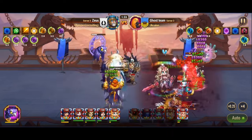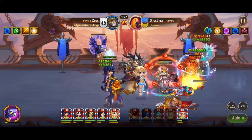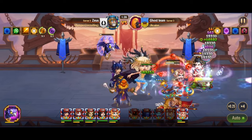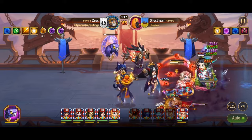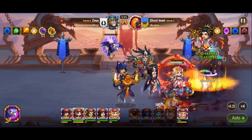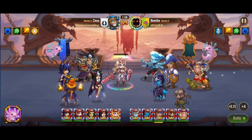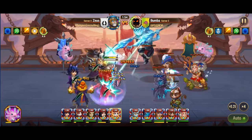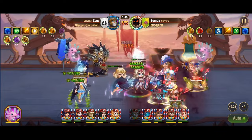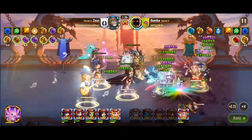Moreover, Celeste's Lenneth ability enhances her offensive prowess by imbuing her basic attacks with magic damage in her dark form, while also providing healing to her allies in her light form. This versatility allows Celeste to adapt her strategy based on the needs of the battlefield. Additionally, Celeste's artifact, Celeste's Crown, grants her allies increased magic attack for 9 seconds, further empowering them to unleash devastating attacks on their enemies.